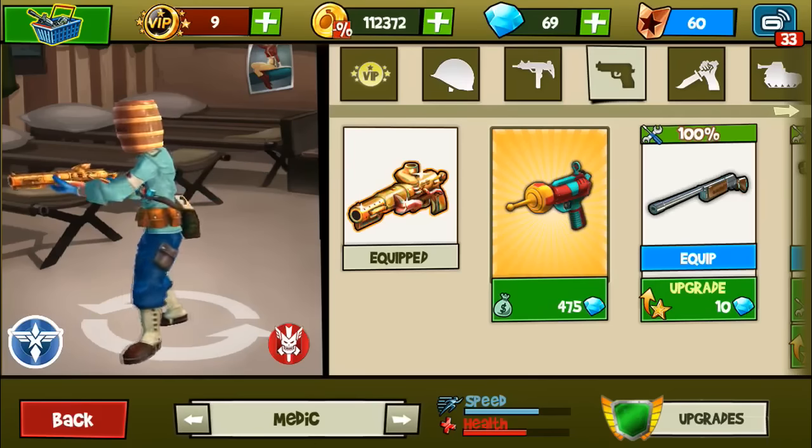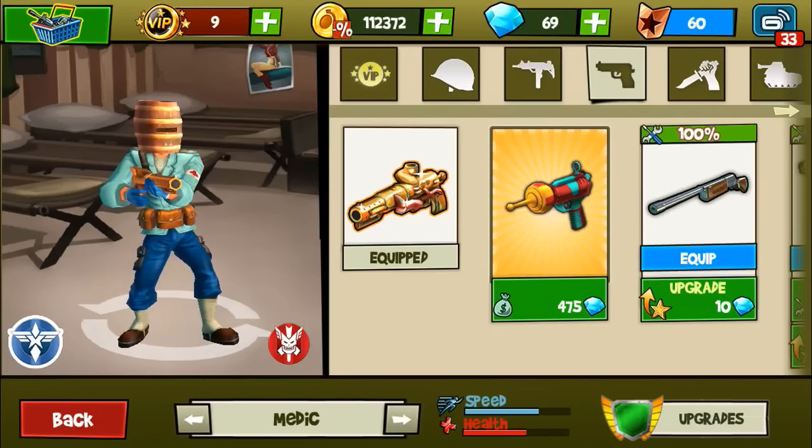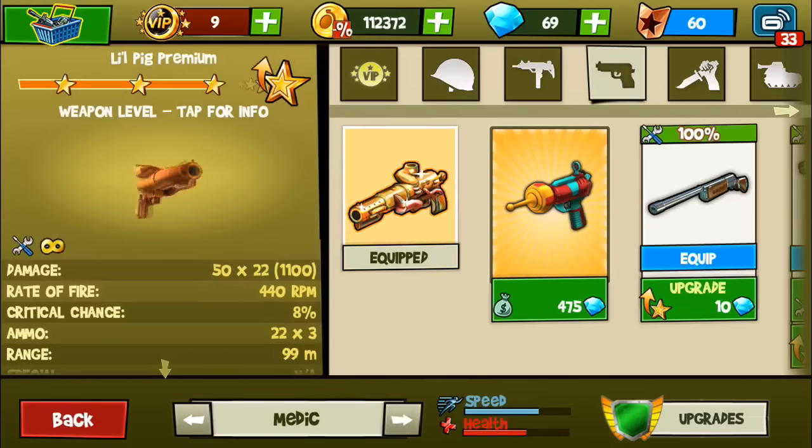Hello guys, it's Daddy Gamma Tutor here with another episode of Blitz Spaghet Gun Reviews. Today we're reviewing the Little Pig. It has a damage of 50 by 22, so you get 22 bullets with a damage of 50 each, totaling 1100 damage.